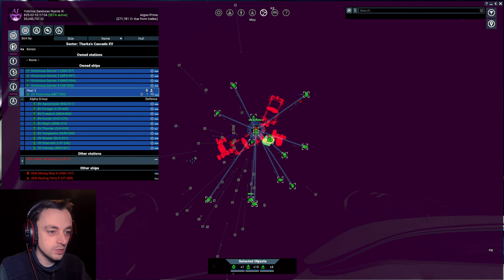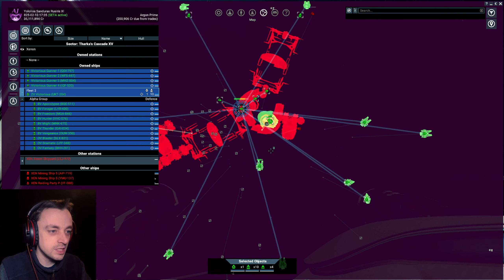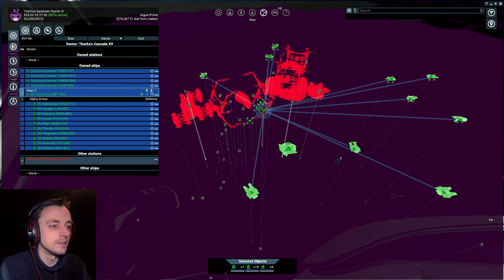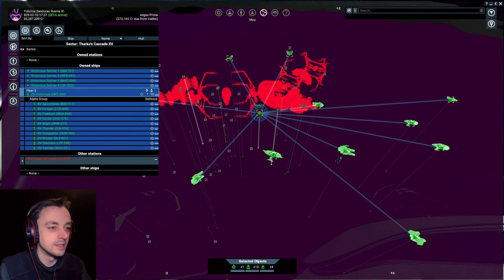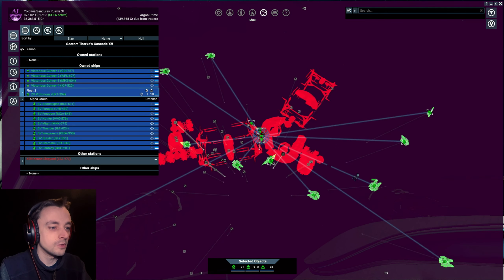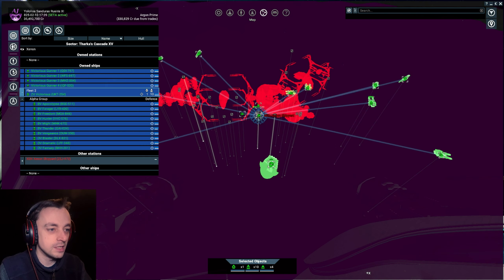That looks like ship storage - yes, it's got ore and everything. Now they're attacking this station and it's going down pretty quickly. Again, as I said, not getting the issue with defense drones. It's got two Ks in the process - wow. I wonder if we'll manage to destroy the station before the Ks get made. Sometimes they just fly out just when you're about to kill the station.